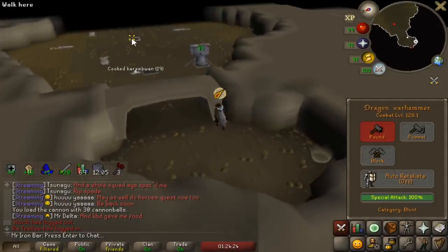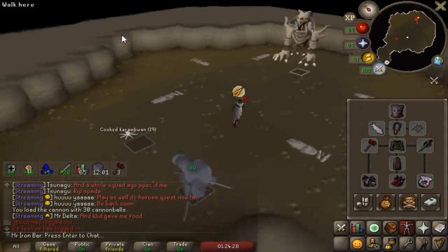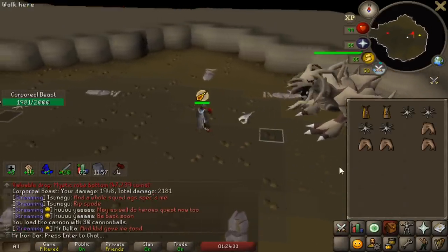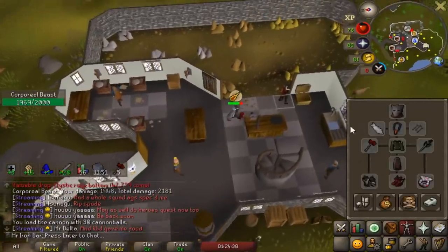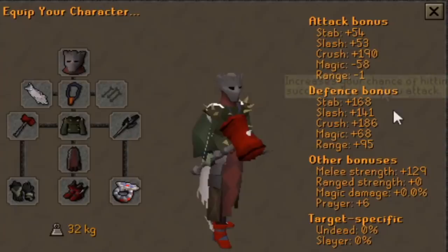This is my first time using the inquisitor helmet and the placid at corp. I'm getting about 20 extra crush accuracy on top of everything else and I am at 190 crush accuracy. I'm landing the specs on corp so much more noticeably often. It's amazing - I wish I had the plate though for that extra 200 plus crush accuracy.